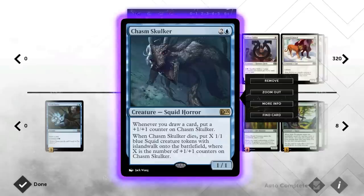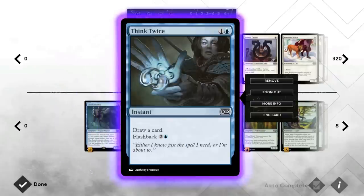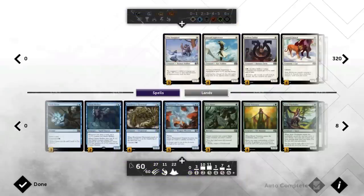In this deck there are quite a few ways to draw cards. One of those ways is Think Twice, which draws a card and has flashback. When you play it the first time it replaces itself, and when you flash it back you're basically up a card. There are also a few ways to get it into the graveyard without casting the first half, so you're basically just up a card.